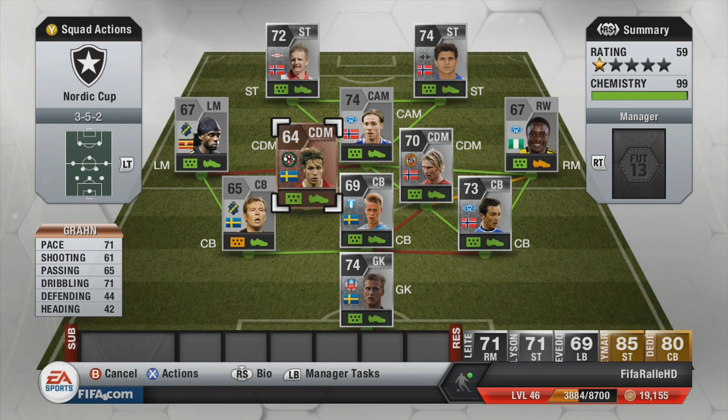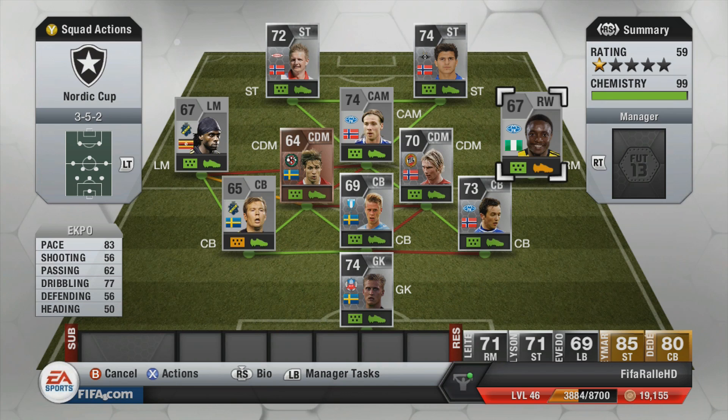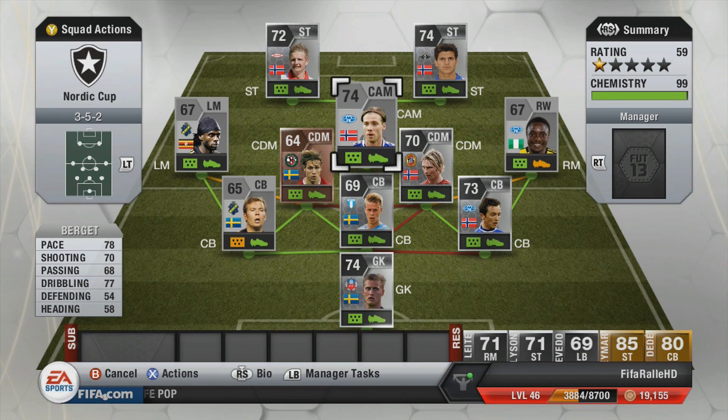The first center defensive mid is Gran — 71 pace, extremely tall, so despite his defending not looking outstanding he's just big and strong, with medium/medium work rates. The other center defensive mid is Draghi — quite fast, medium/medium work rates, 4-star skills, and I believe a 4-star weak foot as well, so a very good player there. On the right mid we have Ekpo, still getting 9 chemistry despite being a right wing. One downside is he's right-footed and avoids using the weak foot, so you can't cut inside and take shots with him.